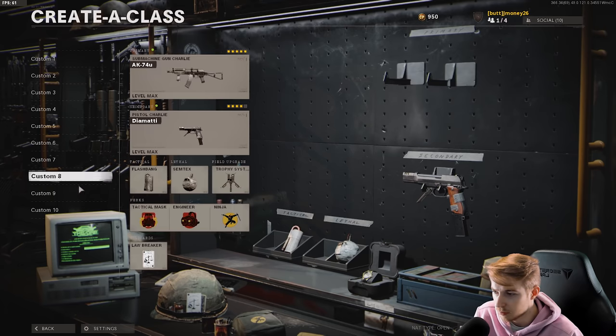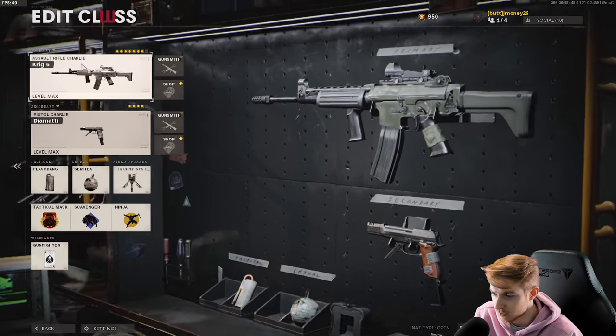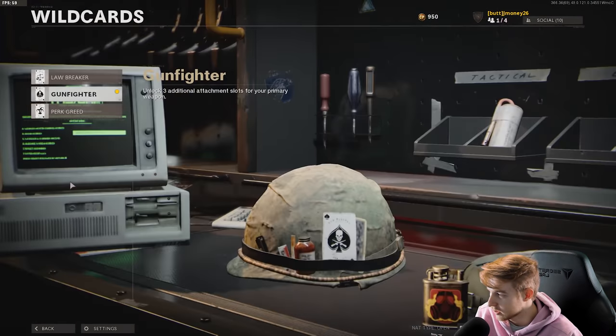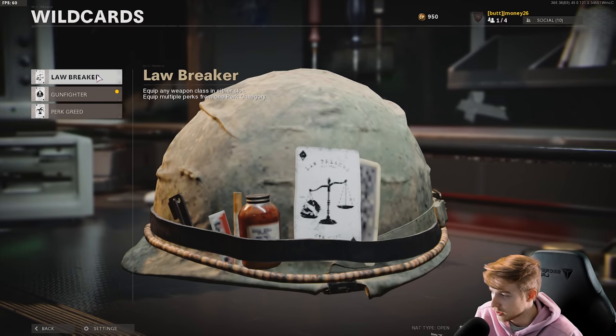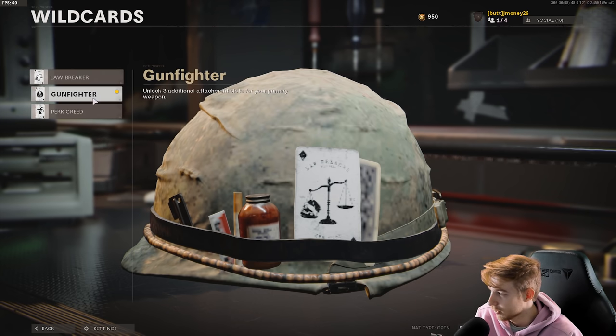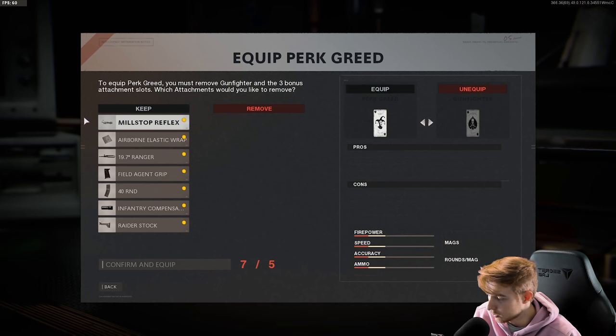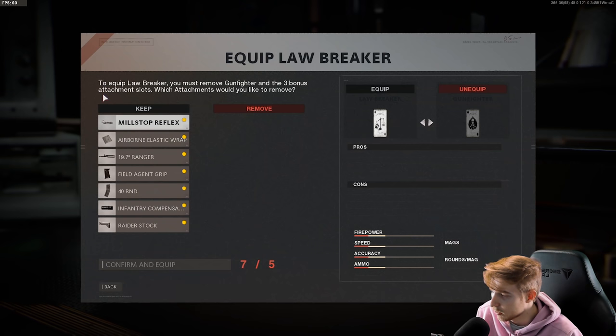I know these classes are probably way different. There are different rules with CDL on what you can have. Danger close isn't here — that's usually what I run so I can have that double tomahawk. But there's perk greed, gunfighter, and lawbreaker. I think I might go perk greed. Actually, I'm gonna go lawbreaker.